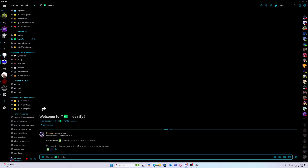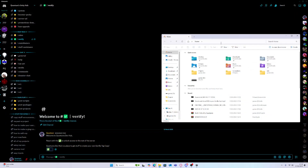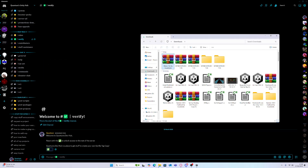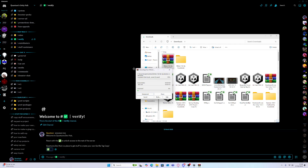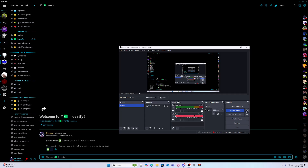So once it's finished downloading, go to your Downloads folder. Right-click it, then WinRAR Extract All. If you don't have WinRAR, use Extract to, and once extracting is done, I'll be back.